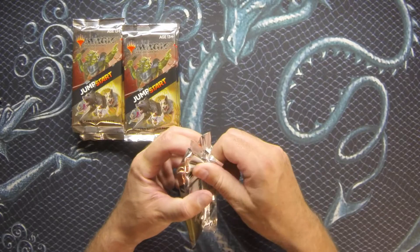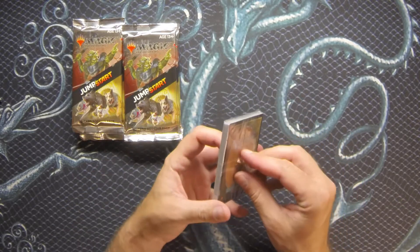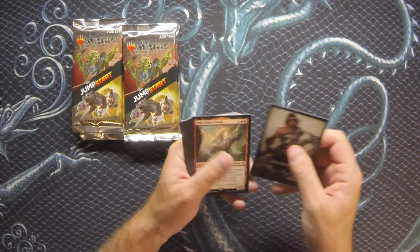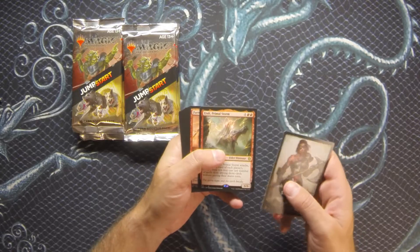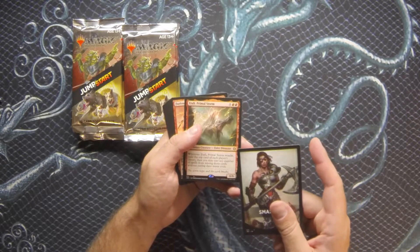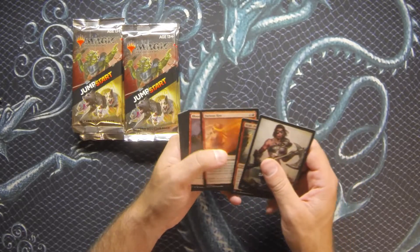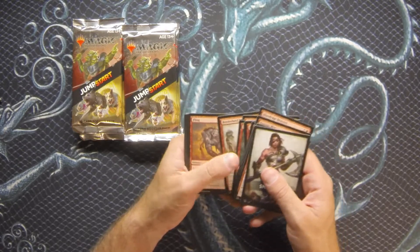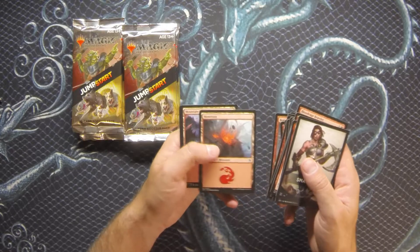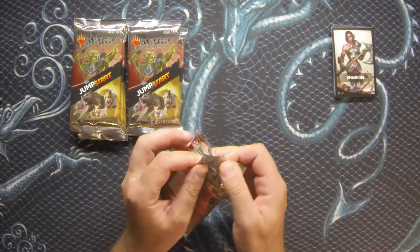In the meantime, I grabbed these off the shelf while waiting for an event to bring home. These Jumpstart packs are some of the most difficult to open. First pack right here — we've got Smashing, a mono red pack. Peeling it open to see which rare we have — it's Itali Primal Storm. This card is great, played a lot in Commander and even in Standard when it was legal, sitting at the top of mono red curve. It's been printed a lot, but it's inexpensive and a pretty awesome card.